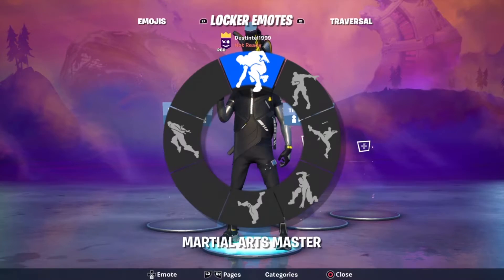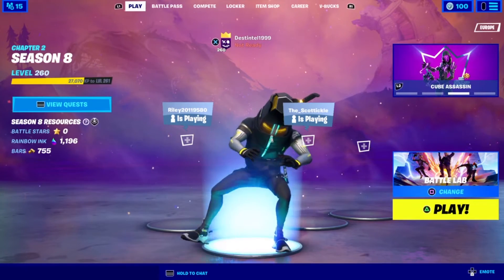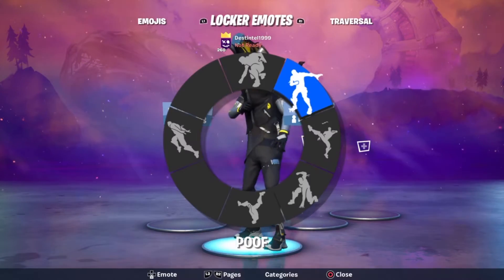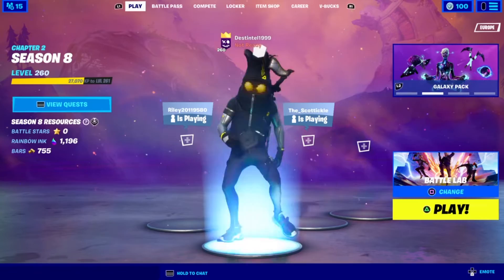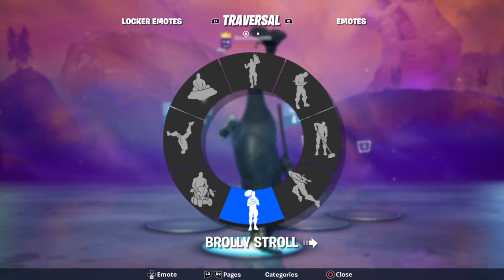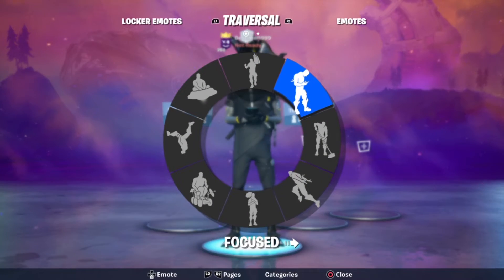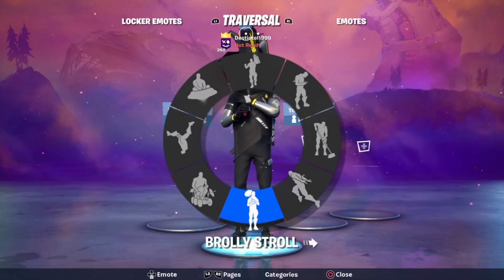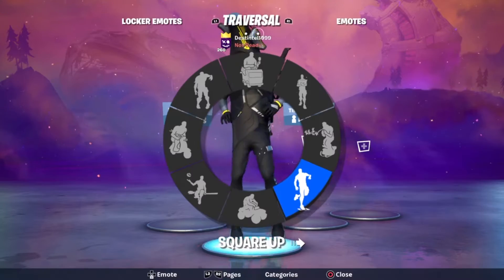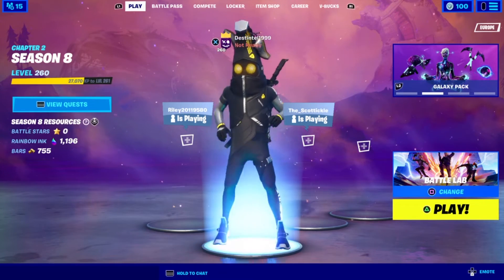The animated eyes look insane. Depending on what emote you do, they have different animations — sad, anxious, angry, shocked — that's so cool. Even the blinking is insane on this skin. Another example with the zombie emote — you can see a lot of animations in his eyes. Very cool; I love that about him.